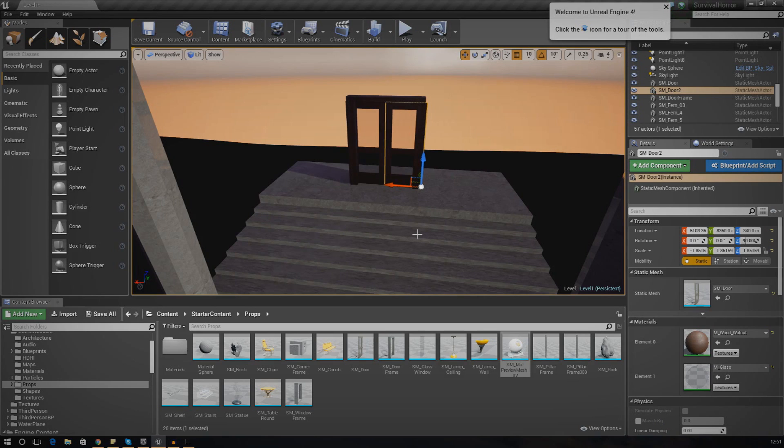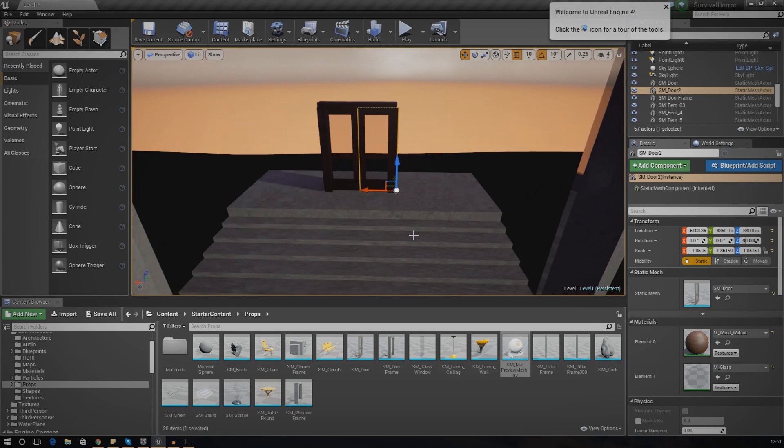I'm also going to be doing some lighting stuff around the door as well, so it's going to be red when they don't have entry, and when they have unlocked it, it's going to be a light shade of green. It's going to look really cool - there are loads of functionality planned and it's going to take a couple of videos, so just hang on tight and enjoy the video.